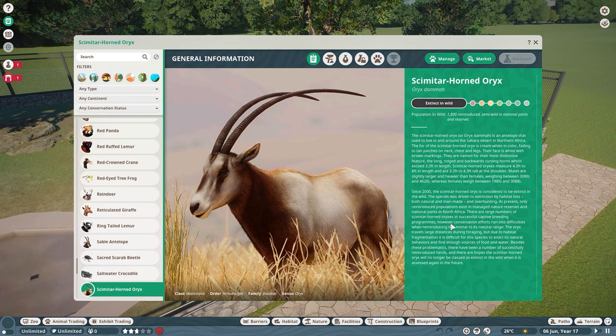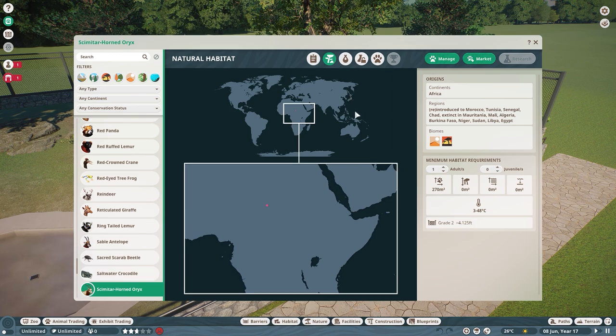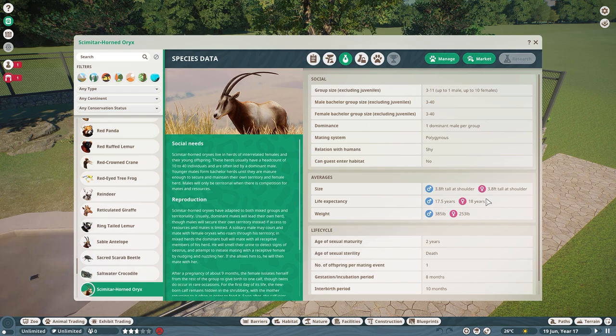They are considered extinct in the wild, which is another perfect fit for the Conservation Pack. Going to the natural habitat tab, we can see Africa is where they are originally found. They like the desert and grassland biomes. The reintroduction sites are listed here, and then these are their habitat needs — you can scroll through the tabs — and their fence requirements.